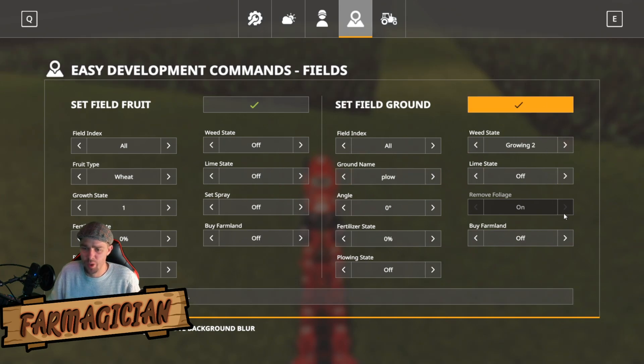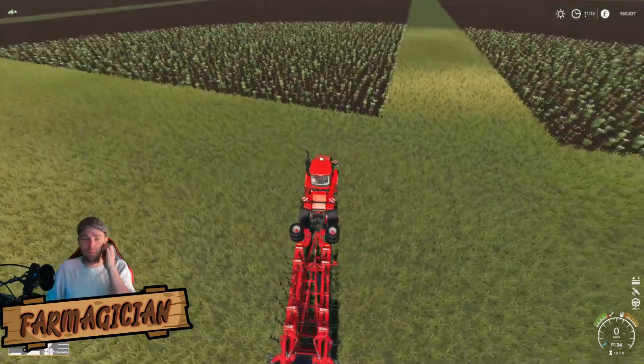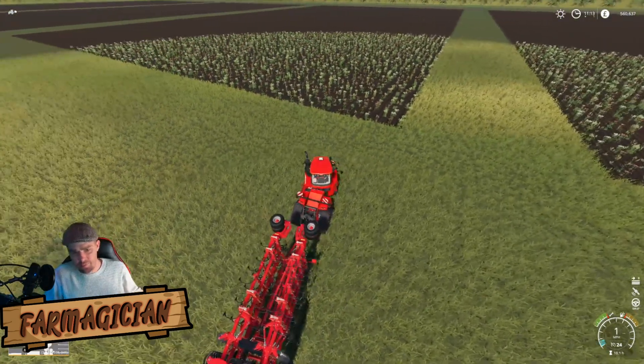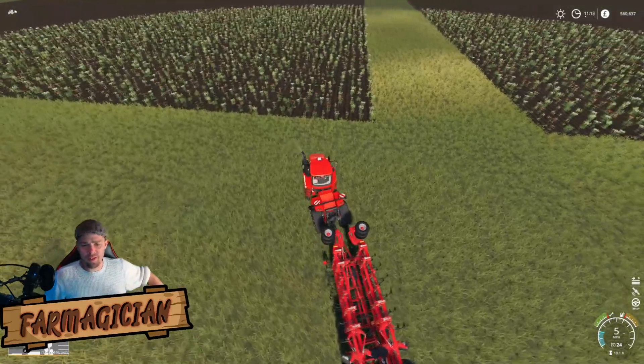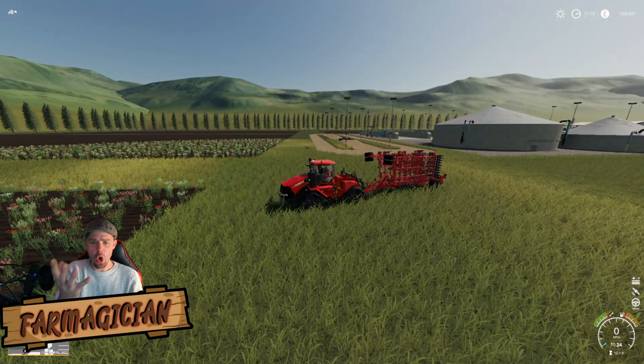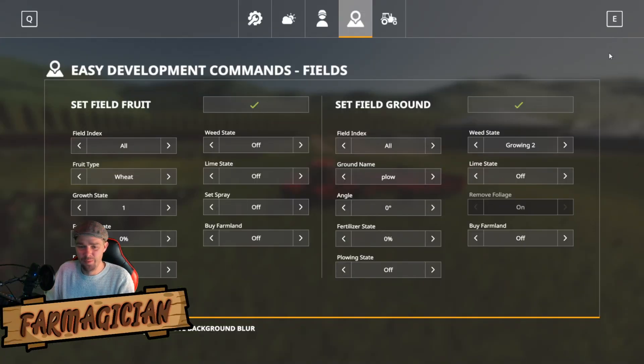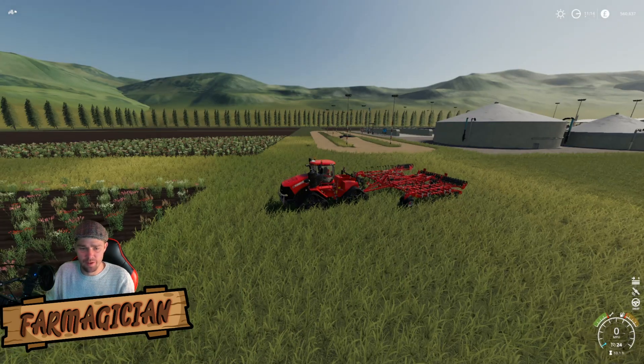We're just going to rough it up a bit by adding some weeds — we'll add it to all. The field is now covered in weeds. The first thing you need to do is obviously unfold your implement. That is now being unfolded.